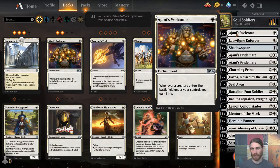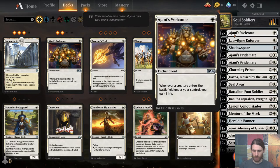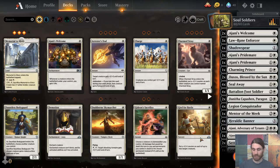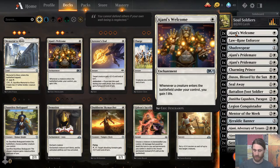Here are the cards that gain you life for a creature entering under your control. We have two Ajani's Welcome, which could and probably should be more, and two Daxos Blessed by the Sun, which is legendary and has white-white as its cost. So I think two is probably where we want to be. Ideally, you'd like two more Ajani's Welcome, giving us six of that effect. The deck right now only runs 22 creatures. Maybe something like Law Rune Enforcer, two out, and then two Welcome in. We'll try it out this way and see if it's enough.